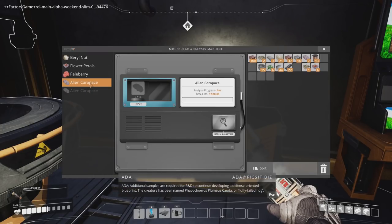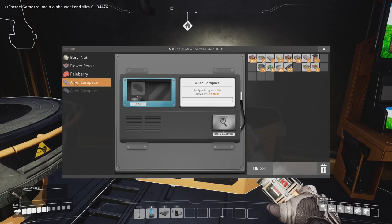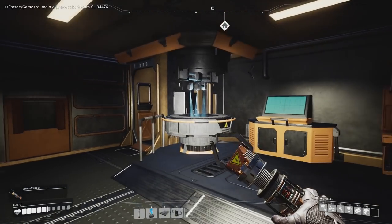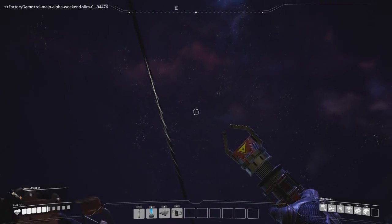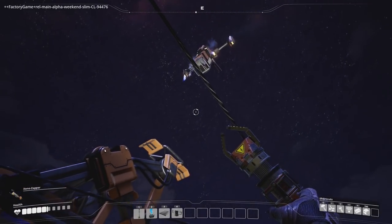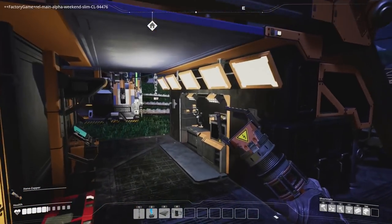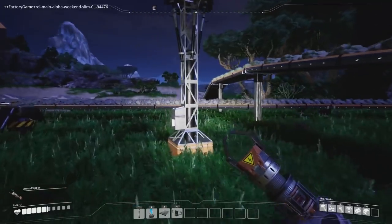Additional samples are required for R&D to continue developing a defense-oriented blueprint. The creature has been named Fakakoiurus plummius cata, or fluffy-tailed hog. We've only got seven more - we need ten more. We'll send a nut up there. Take the nut, enjoy. Welcome back, rocket. There he is - wow, man, that's so cool. Very well animated. I think we just need to go and find more biomass and then we'll make some fuel.